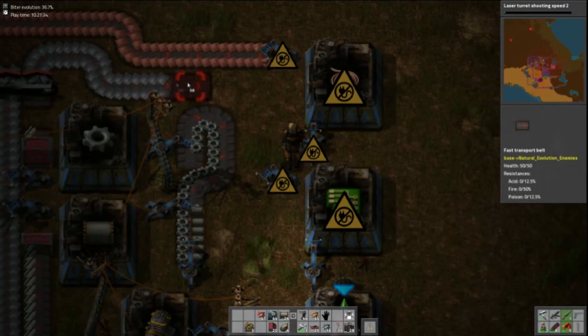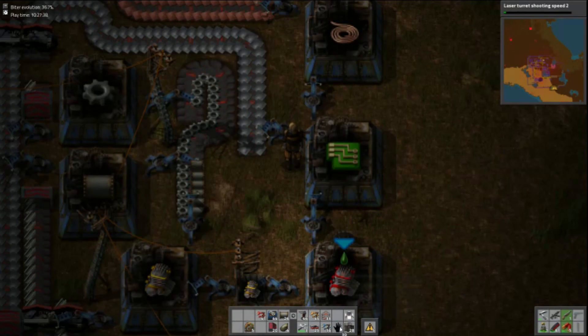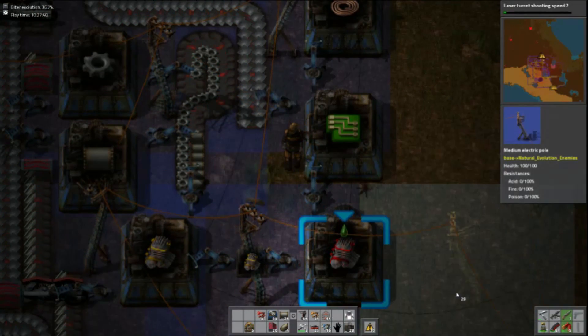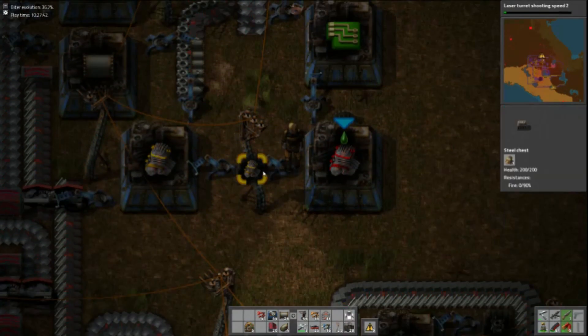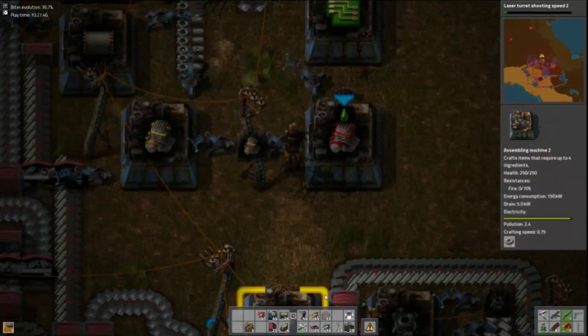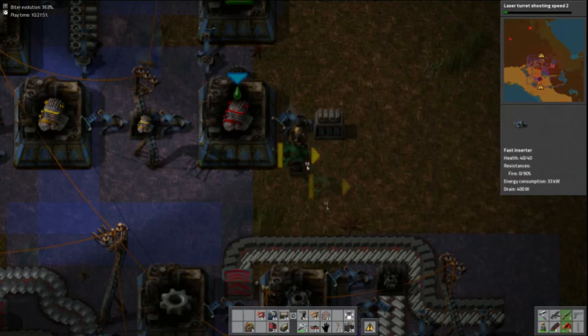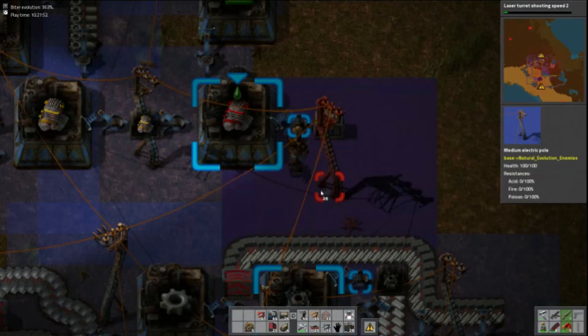Copper will just feed into this one because that's all it needs. Iron will feed down to this one because that's needed to complete the circuits. Power it all up and this thing will make for me lovely electric engines. And again there's going to be an intermediate chest just to keep it stocked up.